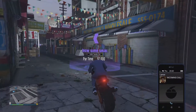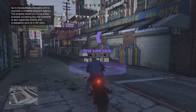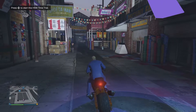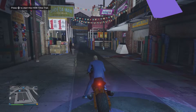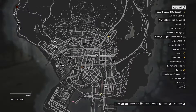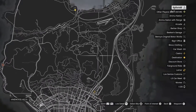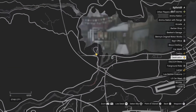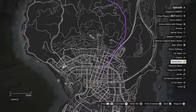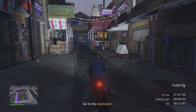Once you guys are ready, make your way to the time trial — this is the current location. Once you're there, press right on the pad to start the time trial, then open up the pause menu and put a waypoint to the destination. This will help you a lot because you just need to follow the waypoints.